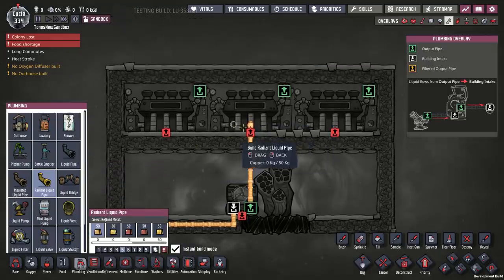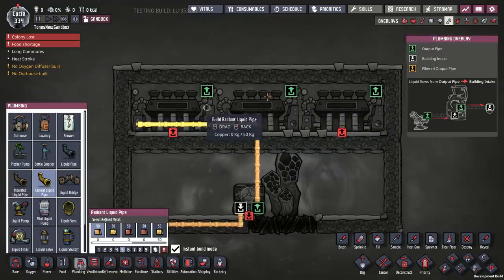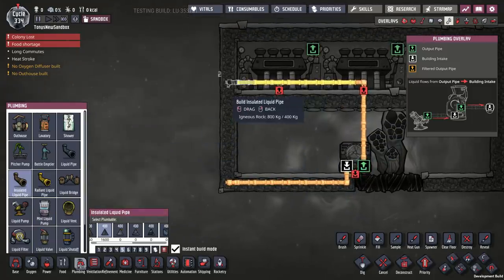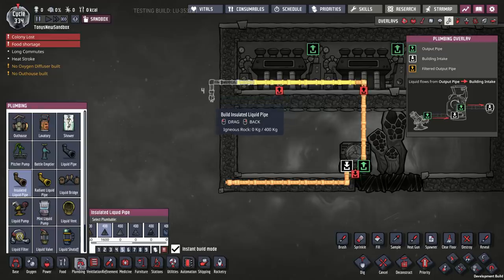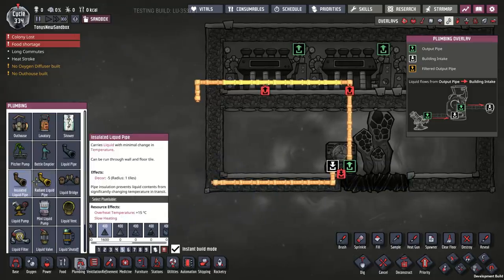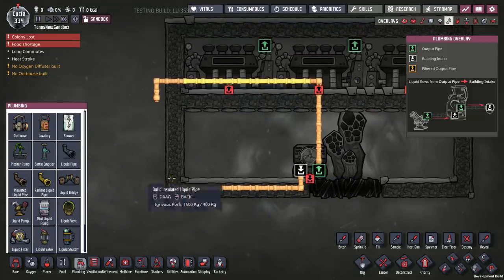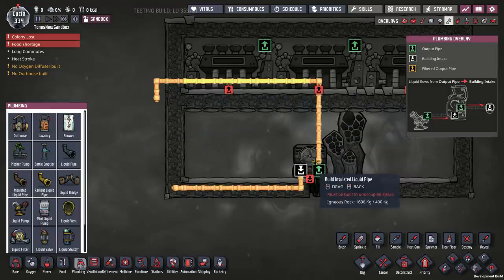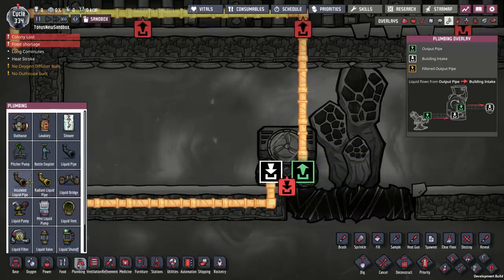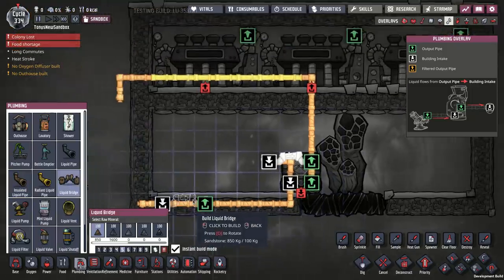I'm going to make the cooling pipe out of copper. I'm running the pipe through the room of steam turbines so that they stay cool. What I'm doing right now is making a cooling loop that will run coolant around in a circle so that the aqua tuner can run whenever it needs to. The way I'm setting this up is so that the coolant — which will be water — will run in a loop constantly, even when the aqua tuner isn't running. In order to do that, I need to bypass the aqua tuner while it's off.